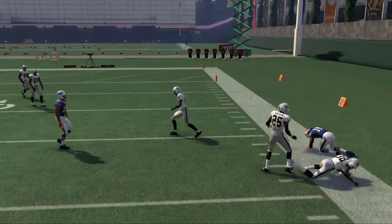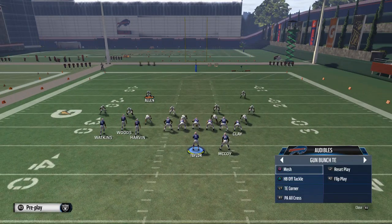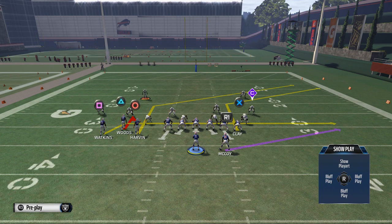We'll put him on a streak for zone releases and checks. If they run zone, we can hit the streak. But if you don't want to, you can just leave him — we'll show it without the streak since it's not going to factor into man coverage.